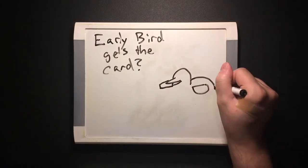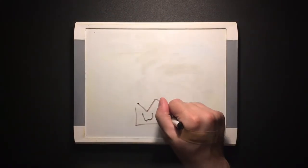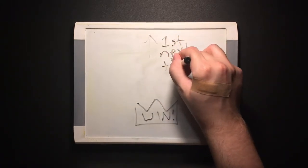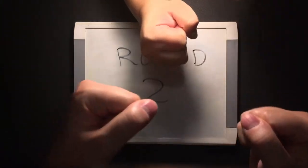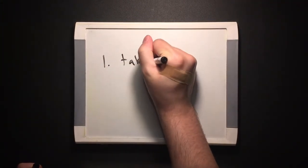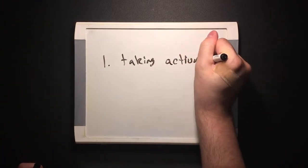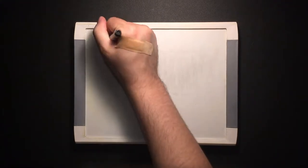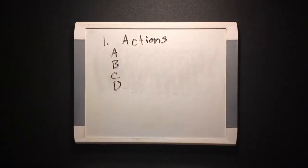Whoever woke up earliest today goes first. If you already played, whoever lost goes first. If you're playing with more than two people, the losers can battle for the privilege to go first. Starting with that player and continuing clockwise, each player takes a turn that consists of two phases: taking actions and cleaning up.